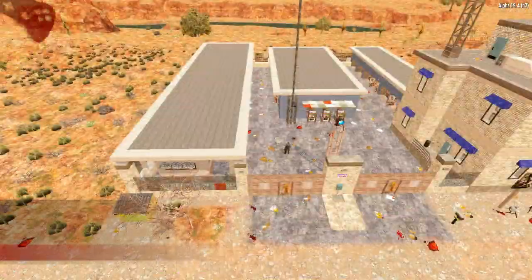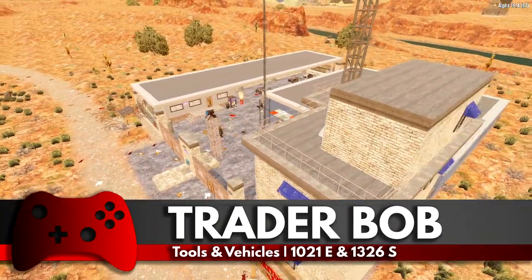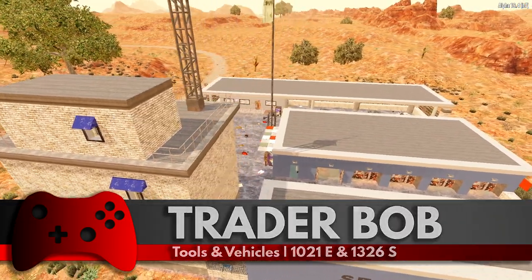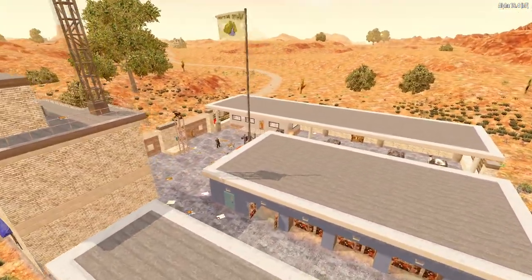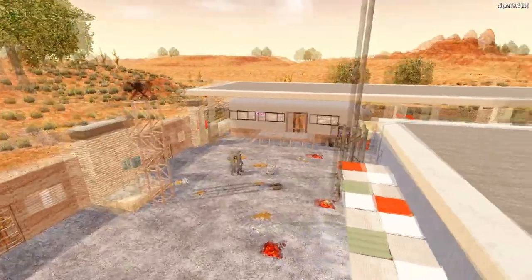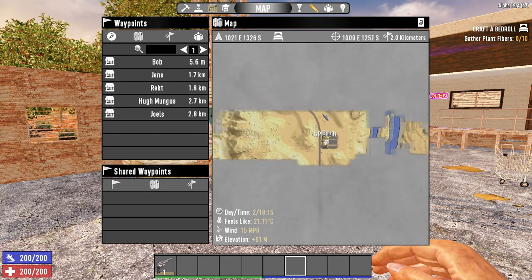Next we have Trader Bob. Trader Bob specialises in tools, like Joel, but also specialises in vehicle parts. This means he sells a higher amount of tools and spawns vehicle parts and entire vehicles at a much higher rate than normal traders. It's very common to find him selling entire motorbikes or gyrocopters. Bob can be found at these coordinates in the desert biome on Navezgane.